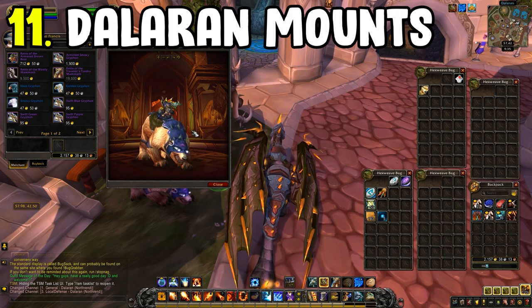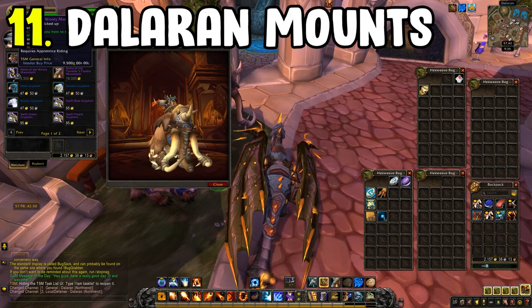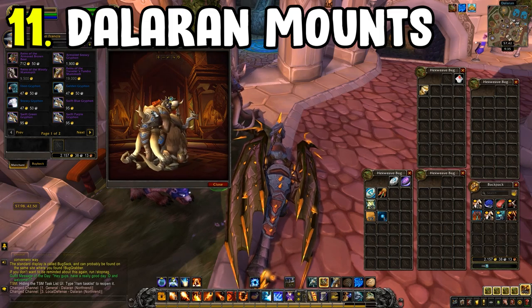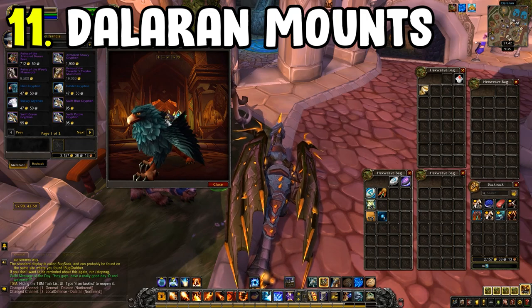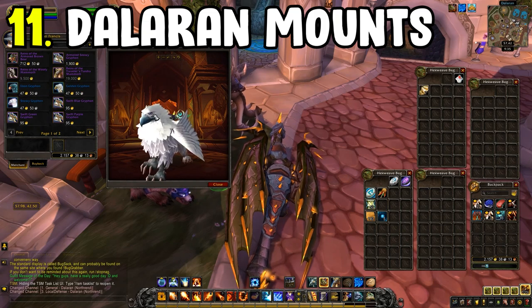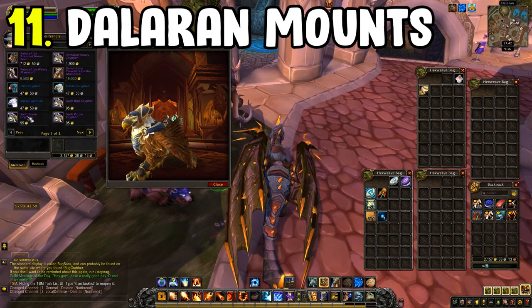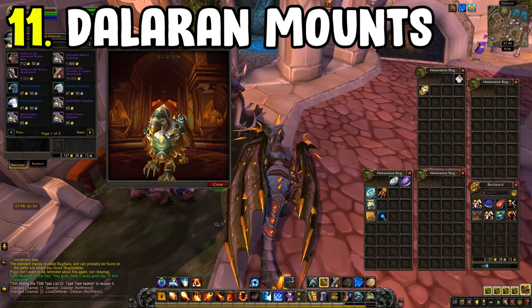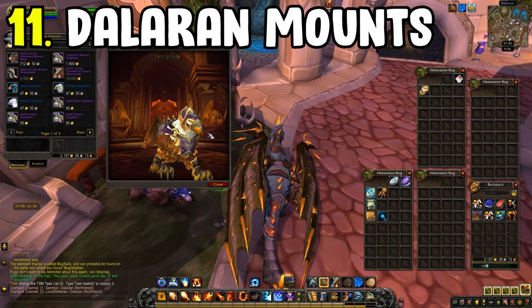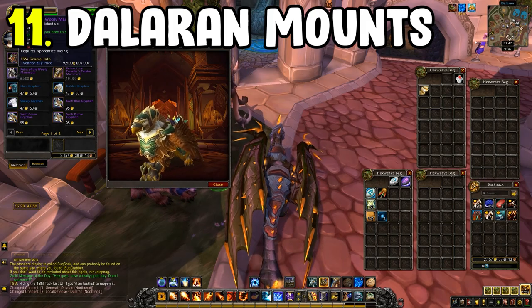Mae Francis will sell you a load of different types of mounts — 11 mounts in total — as well as the Woolly Tundra Mammoth, which is also a vendor-based mount. The prices scale with reputation with the Violet Eye, so higher reputation brings the price down. The gold value isn't impossibly high, and if you are a Goblin you'll get those deals regardless, so maybe do that on a Goblin if you're Horde.